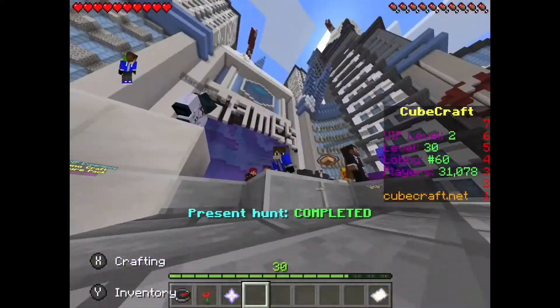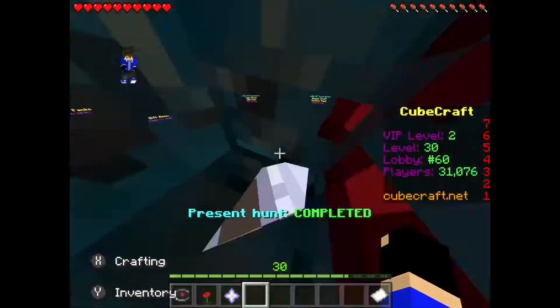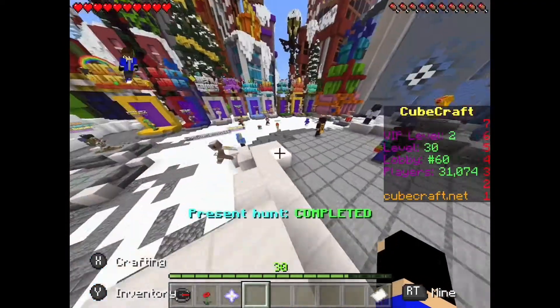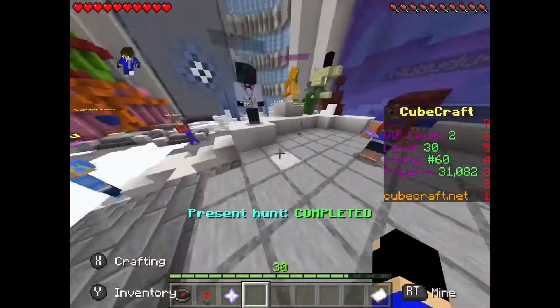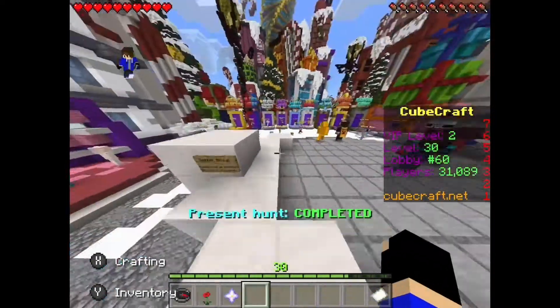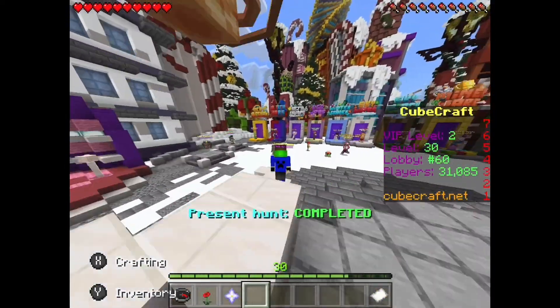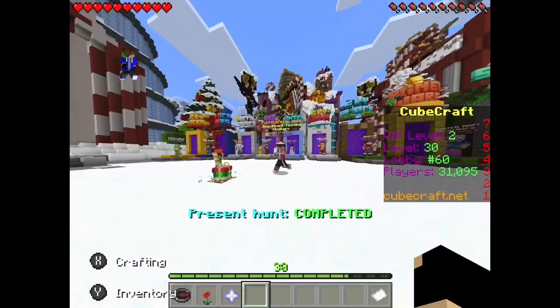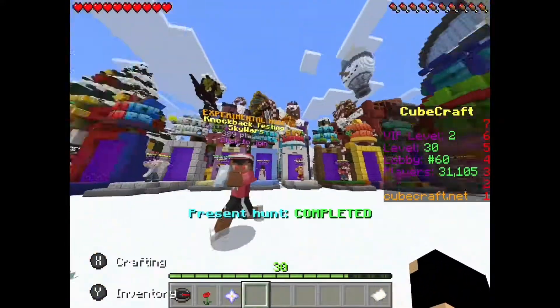As you can see I'm on controller again. This is like my third or fourth video on controller, I'm not even sure. Today we are going to be doing experimental mode knockback testing. This is going to be great. If you want to try the new knockback testing, you can — it's right here in the main lobby. I can literally just click on this NPC and he'll teleport me to the game.